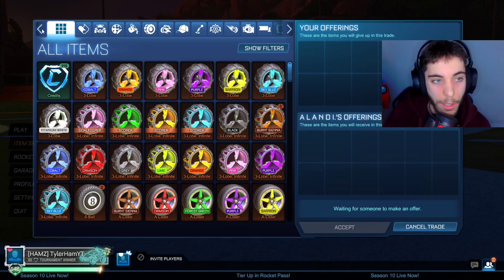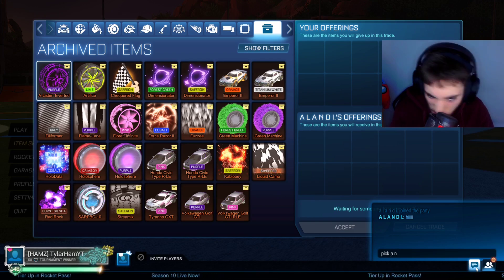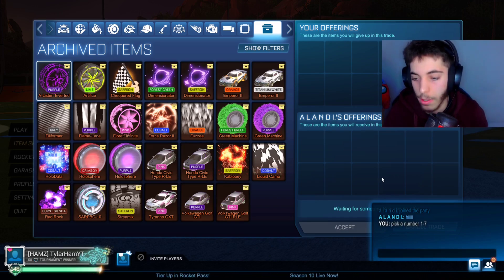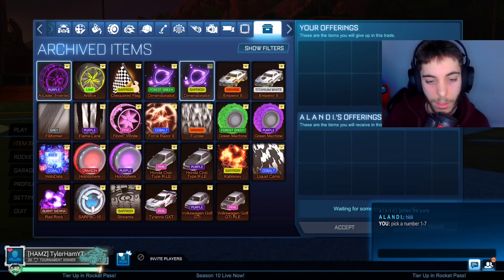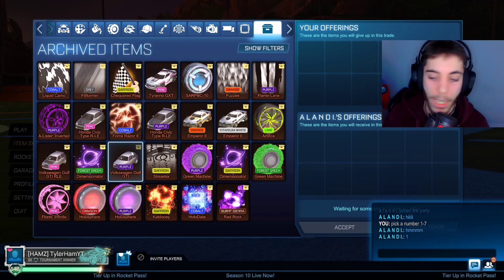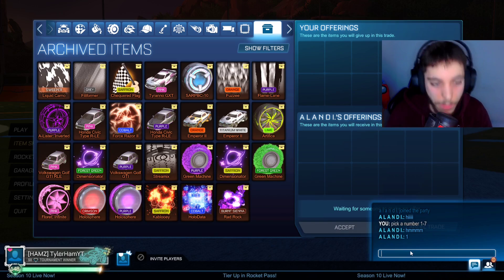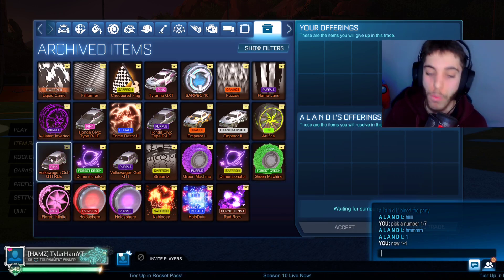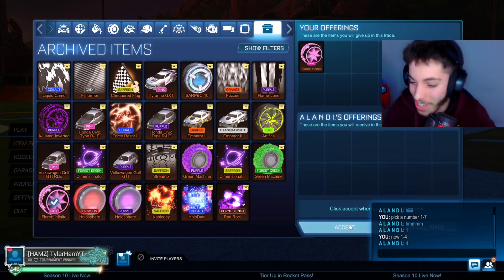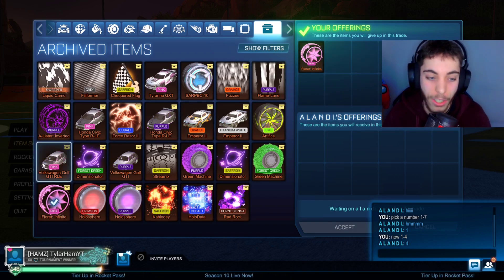This is player number 2. We're going to try picking a number from 1 to 7 again. I need to quickly put it into series. If he picks either row 1 or 3, he has a chance of picking a Volkswagen - he picks row 1. Now he gets a chance from 1 to 4; if he picks 3 he'll get himself a new Volkswagen, but he picks 4. That was really cool - he does pick himself up a new pair of Floret Infinites, and he was actually really close to getting one of the RLEs.